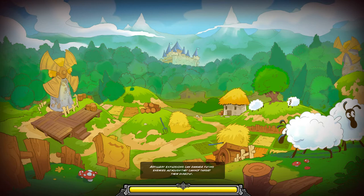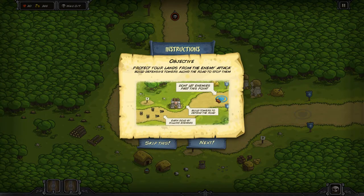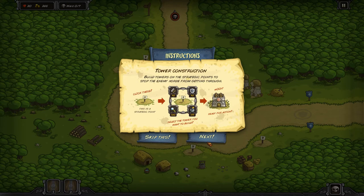Ja miałem ją na telefonie, ale jakoś lepiej mi się gra tutaj na PC, odkąd została wydana. Tutaj oczywiście jest samouczek. Nie możemy dopuścić, żeby tutaj dotarli do tego niebieskiego pola. Budujemy oczywiście różnego rodzaju wieżyczki.